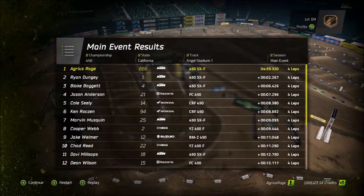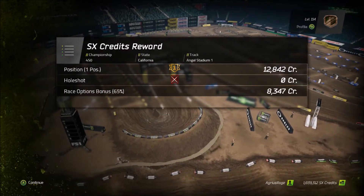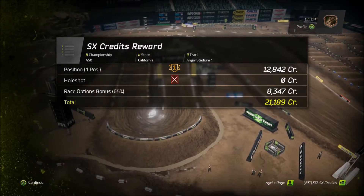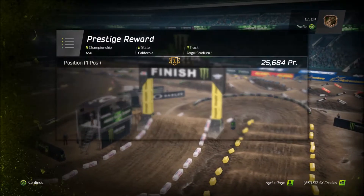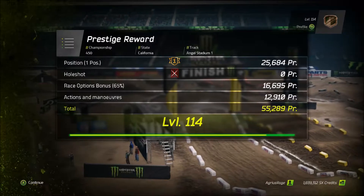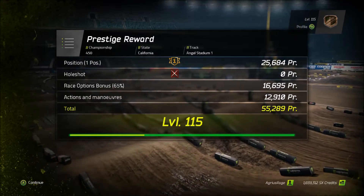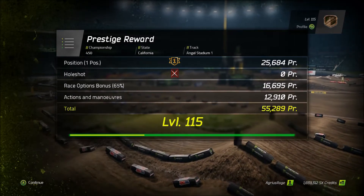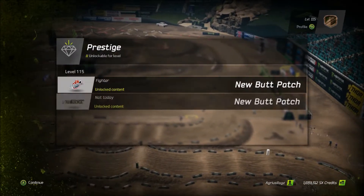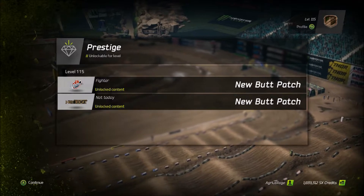There are the results. So on this screen you get your SX credits reward. These are what you use to purchase new bikes, component upgrades for your bikes, as well as customisation items for your rider. The next page is the prestige rewards — these are like levelling up. You can see top right of the screen we're at level 114. At certain milestones the game will give you bonus items — I've unlocked a bronze skin for bikes and a bronze rider outfit as an example. There are other items too — we've got some new patches for reaching level 115.